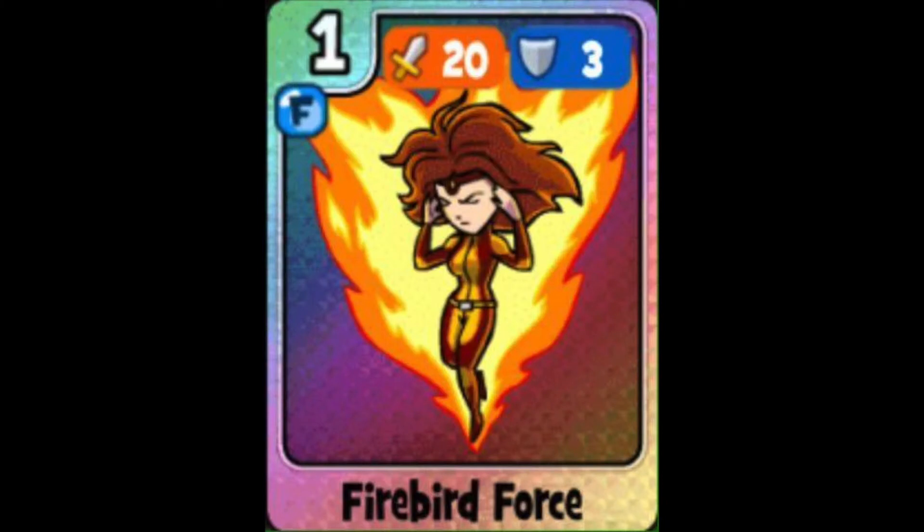Coming in at number three is Firebird Force. It has 20 attack and 3 defense, so that's 36 attack and 19 defense when fully leveled up. This is a reference to Phoenix from the X-Men and it comes in the Mutant Pack. I like this card because it's the only 36-attack crushing blow card with 19 defense — there is one more that's slightly better, and we'll talk about that in a moment.